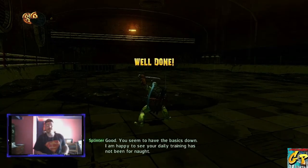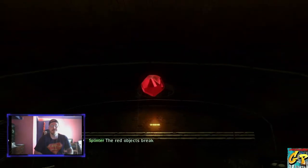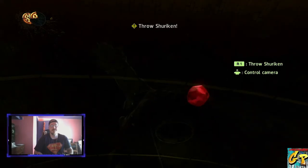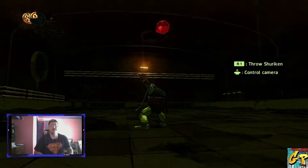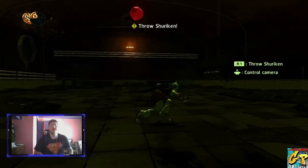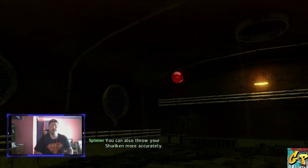You seem to have the basics down. I am happy to see your daily training has not been for naught. The red objects break if you attack them — that can allow you to hit enemies and objects from a distance. You can also throw your shuriken more accurately.